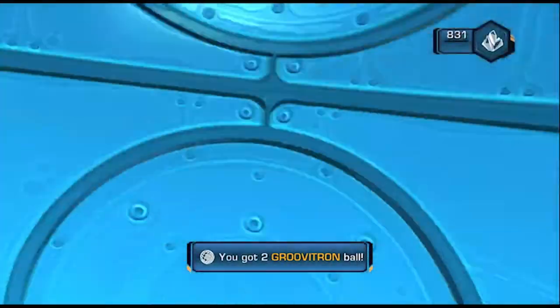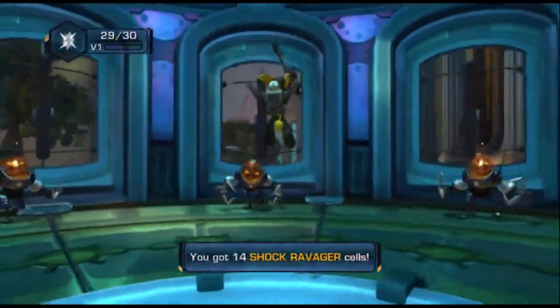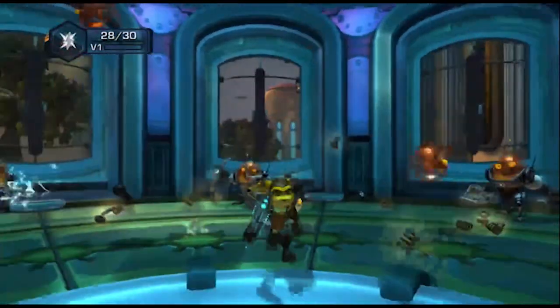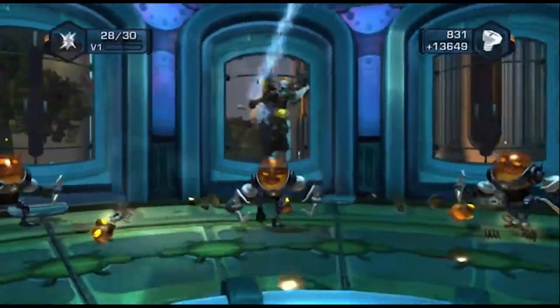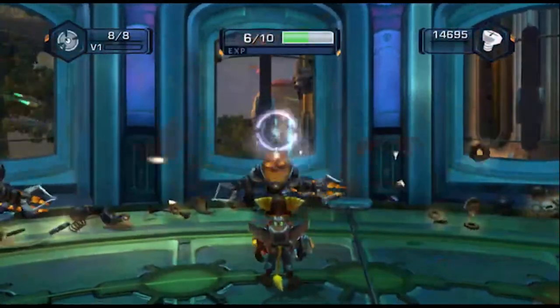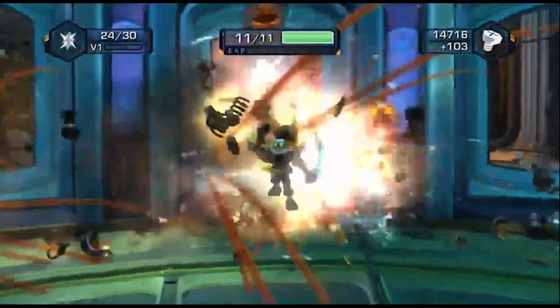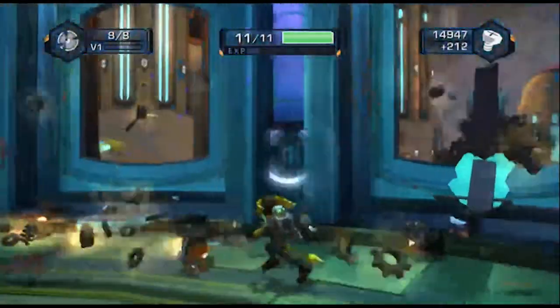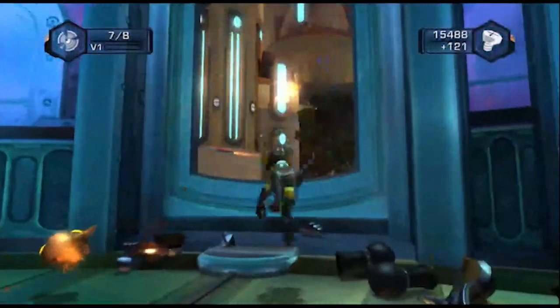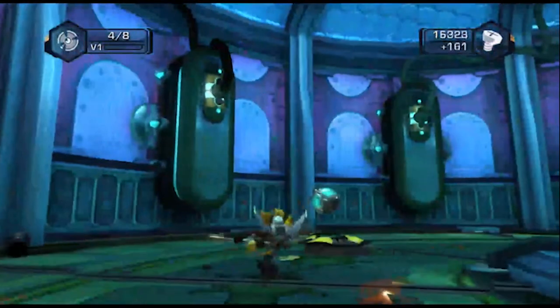Whip up as high as possible while keeping distance, then hyper strike down onto the honeycomb pattern on the roof below. This is a proxy strat: by hyper striking and sliding on a surface the game doesn't like, if you get close enough to the edge while sliding you'll get immense speed and launch into the second room where the second bolt is — and also the end of the level. Grab ammo from the crate behind you before the cutscene, and congratulations, you've beaten Cortog.